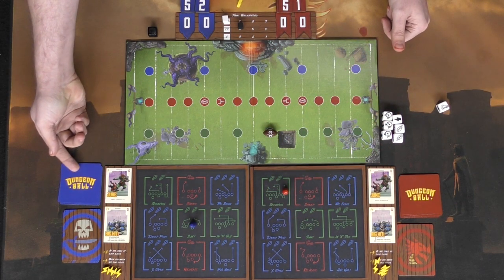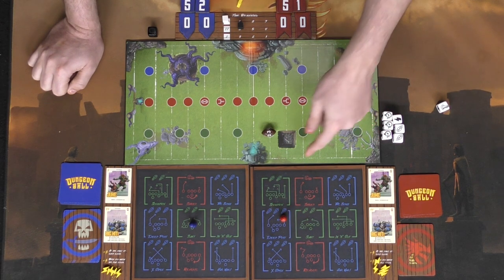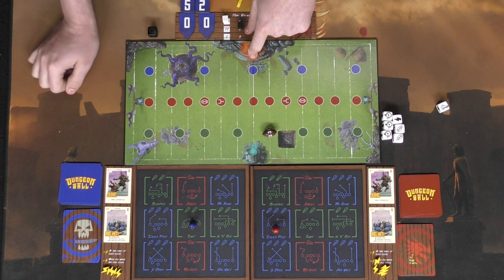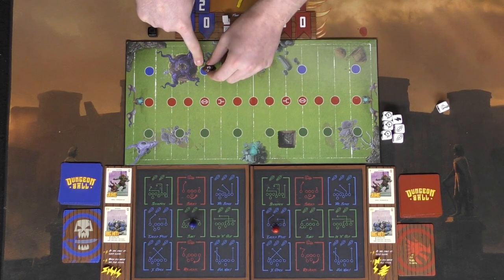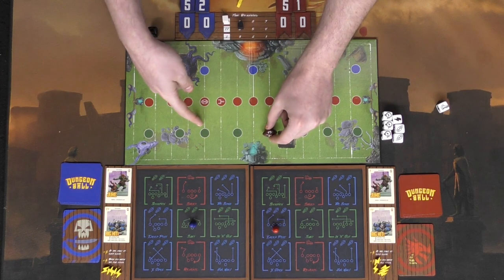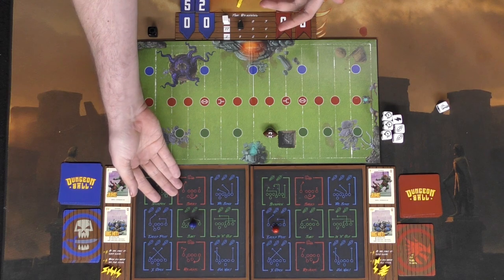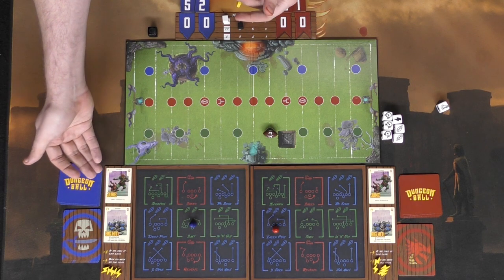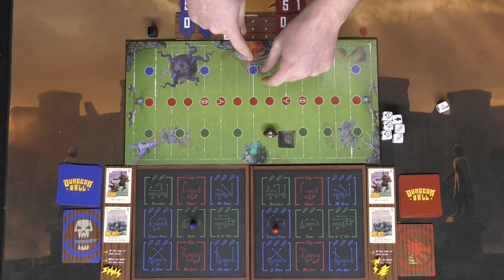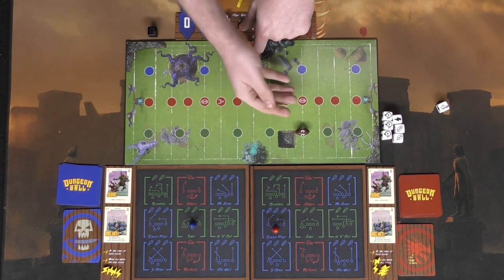Play continues with the offense choosing a path and defense predicting. Interestingly, the blue path requires three footballs then three more just to advance, whereas the green path only needs two then two more. So certain paths are distinctly better, but your opponent knows this and will try to counter accordingly. However, if the offense knows the defense expects the better path, they might deliberately choose blue to gain extra dice.